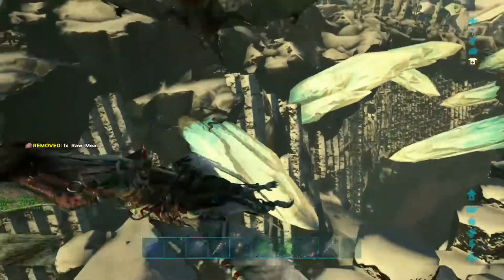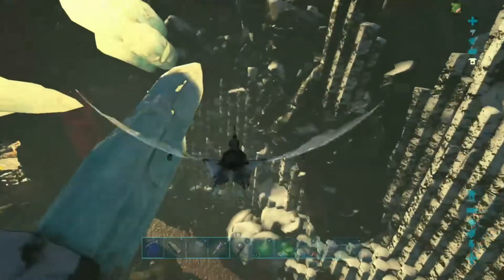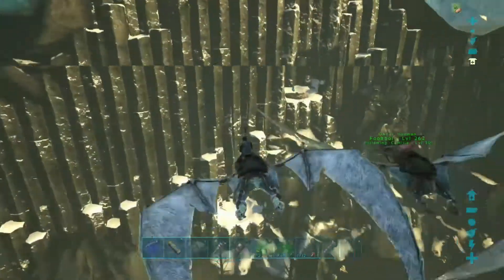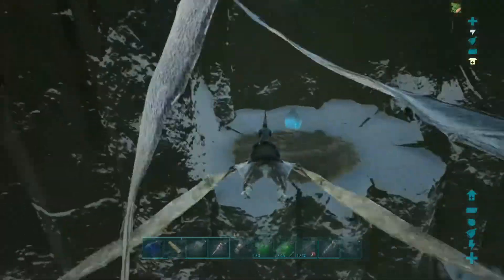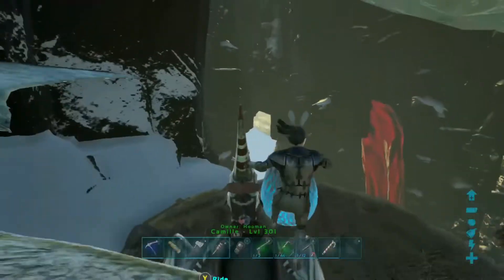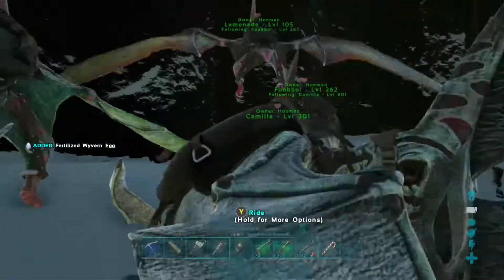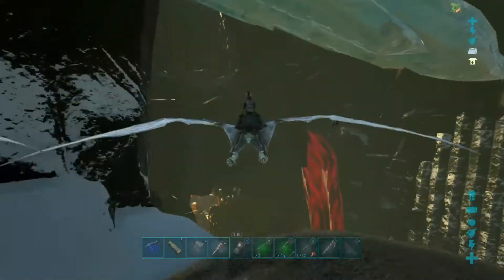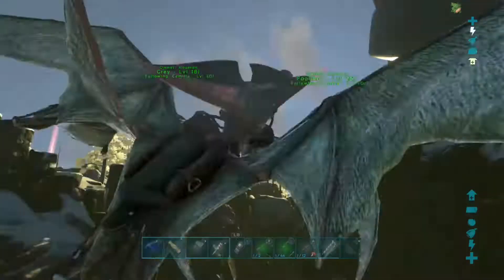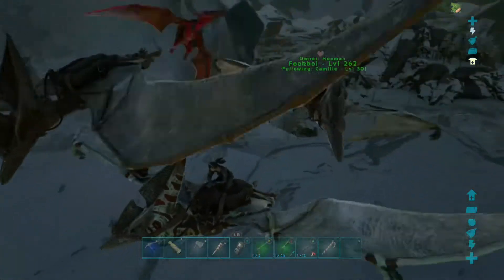Maybe we can grab an ice wyvern egg. I don't see any ice wyverns. Let's see if we can find an egg real quick. There's one right there. Oh my god. Let's go. Let's get out of here. We are safe, out of harm's way it looks like.